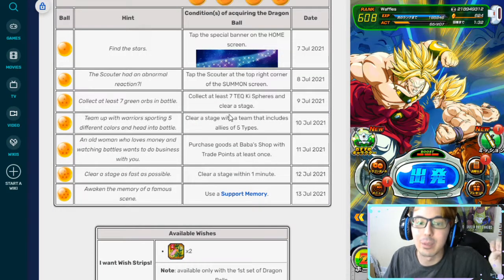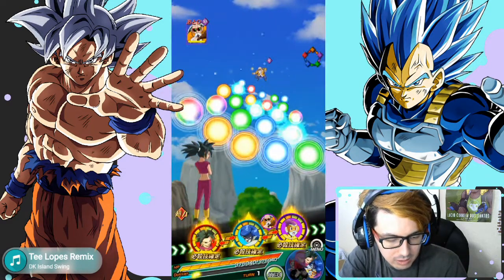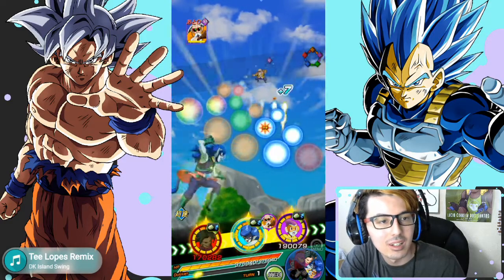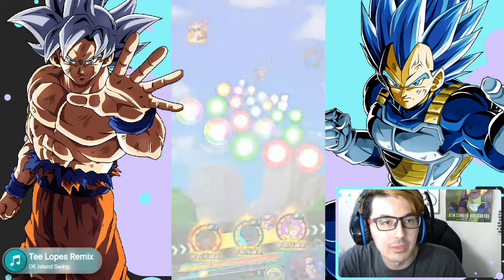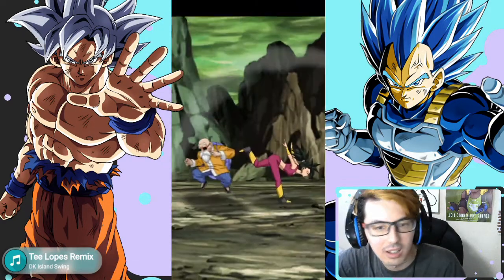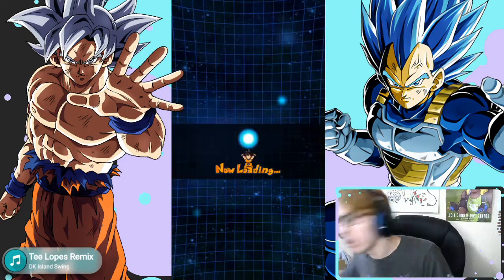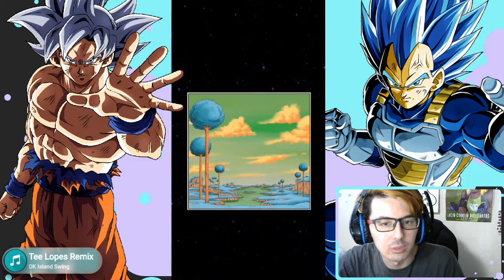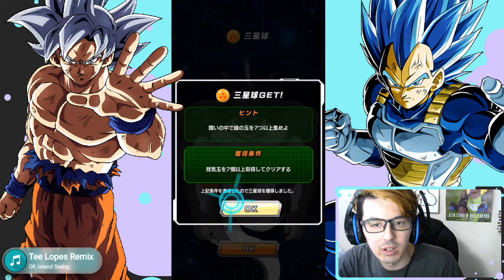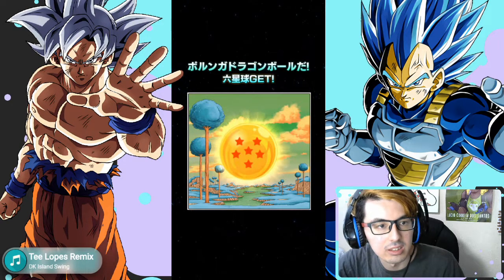Numbers three, four, and six can all be done at once. For number three, collect at least seven Tech Key Spheres and clear the stage — just bring the Oolong Orb Changer item, get your seven Tech Key Spheres, and you're done. For number four, clear a stage with a team that includes allies of all five types — just plan that before going in. I recommend doing a Dokkan event since those are super fast, low cost, and easy. And number six — clear the stage within one minute — is also very quick on those same stages.